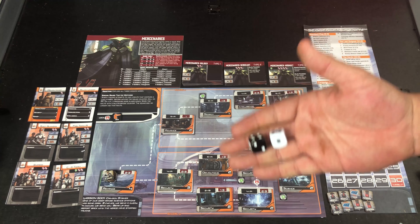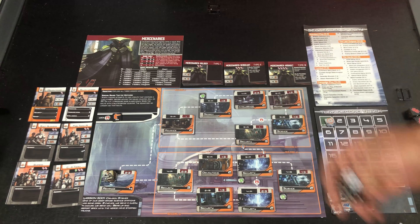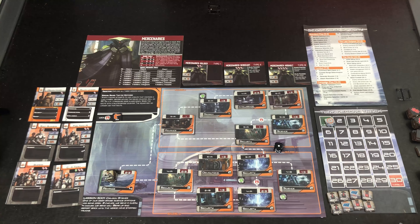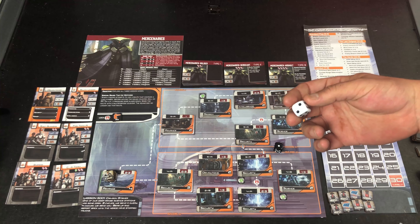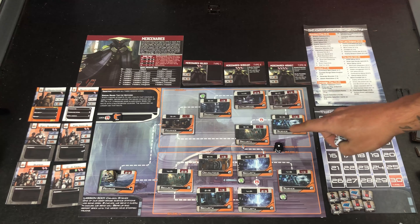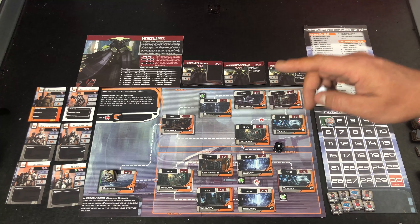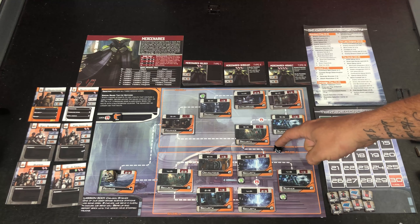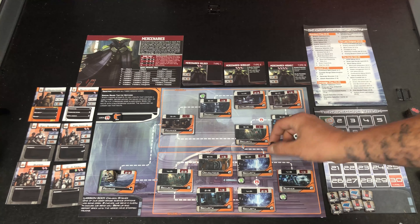Whether you rolled a one or a six determines whether it's potentially a zero or a seven or eight. Let's say you rolled a one on your black die. You then roll your white d6, and you're looking for a one or a two. If you get a one or a two on the white die after rolling a one on the black die, that result is considered a zero. However, if you rolled three through six on the white die, the one stands — it's only a potential zero, not a guaranteed zero.